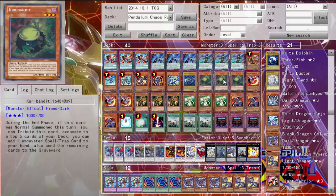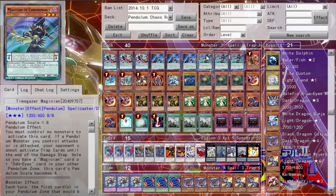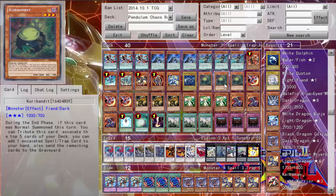Then three Kuribandit. Kuribandit is just great in this deck — so good. He's been going down in play as decks have gotten less aggressive and other cards have been doing his job, but he is just really awesome. Just being able to excavate the top five, then grab a spell or trap and add it to your hand — it's just a great card. Pretty much just replaced Card Trooper. The spell or trap count's not high, but it was nice when I grabbed something. It kind of sucked when I excavated a Pendulum with Kuribandit, but definitely Kuribandit.